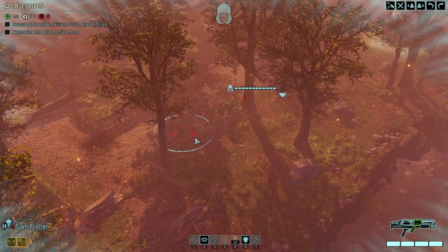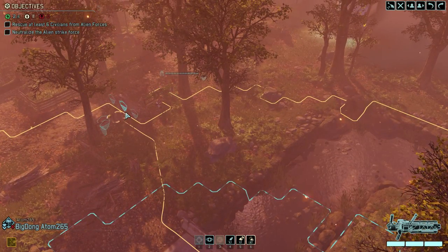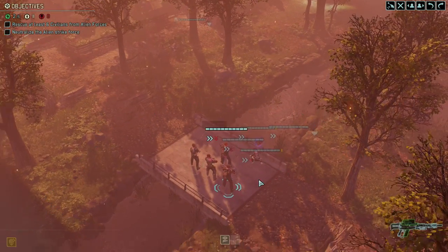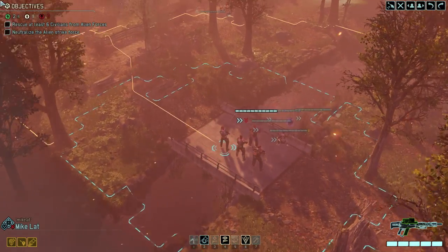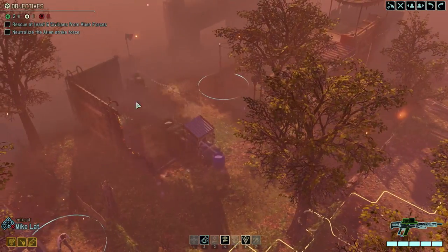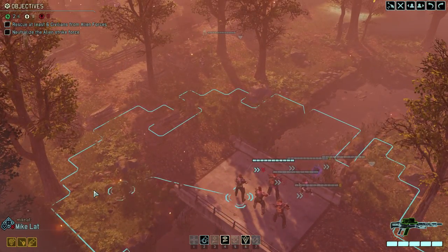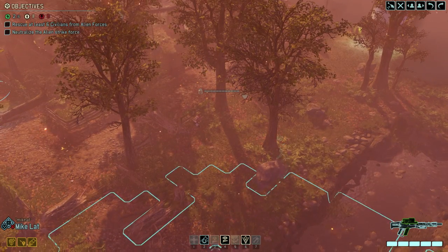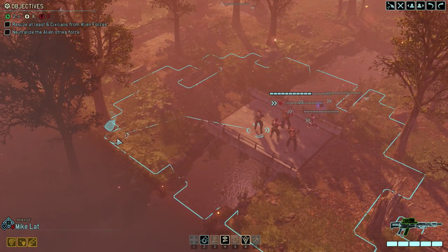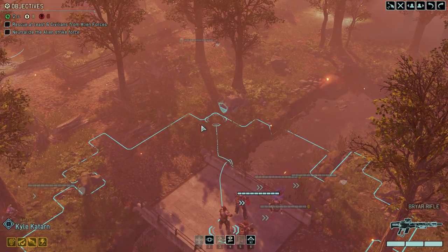Alright, I guess this person's fine. We rescued them — I guess that's the 'you rescued someone' noise. So we gotta just get a couple more people. Where's some nice high ground for our sniper? Like right here would do. We gotta move up in order to do that and get people in good sniper positions.